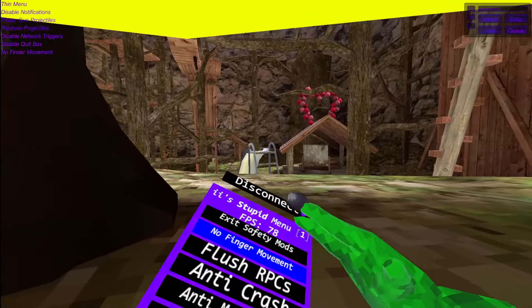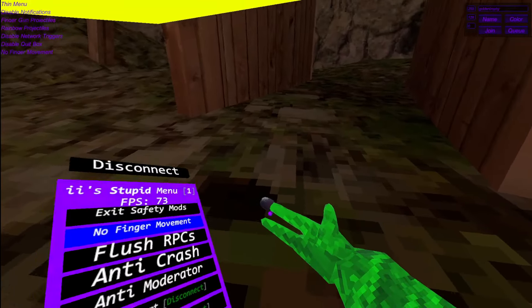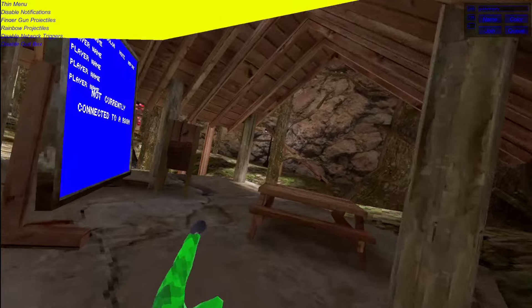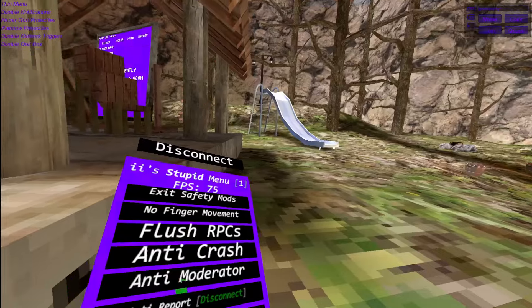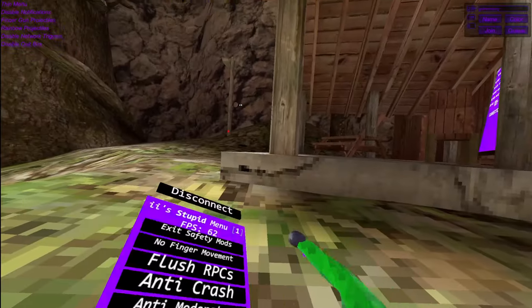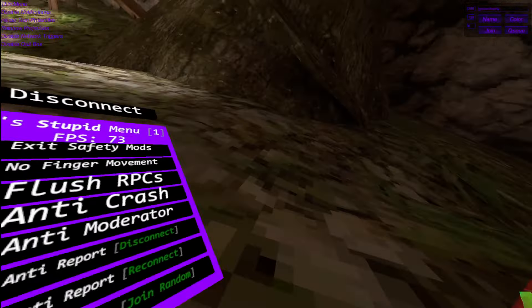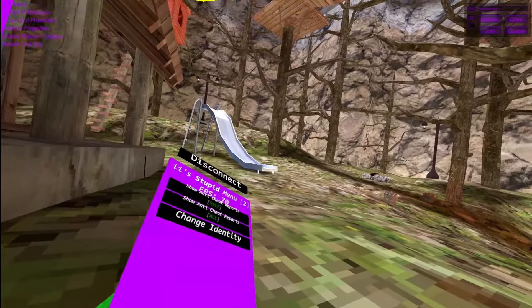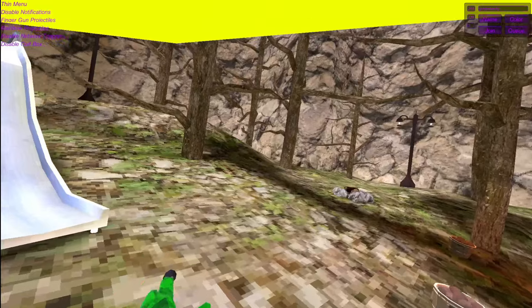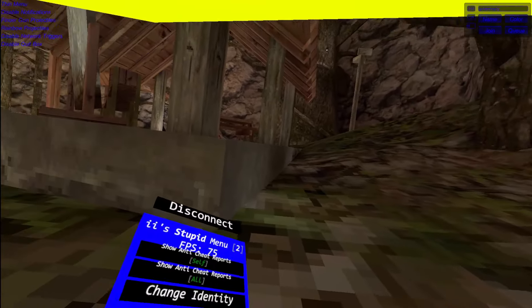Safety mods — now these are the safety mods. No finger movement — this will make finger movement not available, just like any Gorilla Tag fan games, which is very unique. Plus RPCs — this will prevent you from getting banned, like the chances. Anti-crash — this will prevent you from being crashed by strong mods. Anti-moderator — I don't know what this does. Anti-report disconnect — this will disconnect you out of the lobby if anyone tries to report you by going to the leaderboard. Anti-report reconnect — this will reconnect you if anyone tries to report you. Anti-report join random — this will join a random public if anyone tries to report you. Show anti-cheat reports — it will show to yourself. Show anti-cheat alt — this will show it to everyone. Change your identity — this will change your identity to somebody.